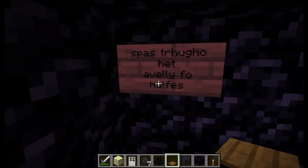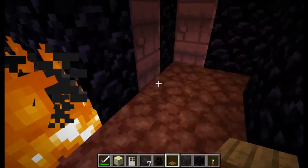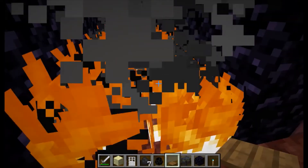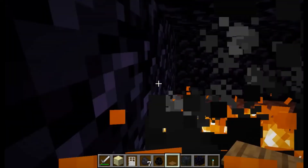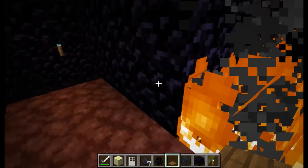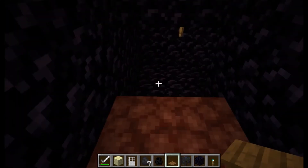Here we come across the next crimson anagram — it says 'pass through the valley of flames.' This is the spot where if you go on one side of the flames you'll fall all the way through. If you go on this side you're safe, but if the player had gone through on the other side of the flames they would have fallen to the bottom into some lava.